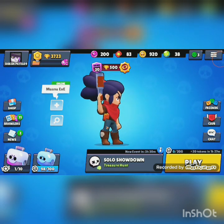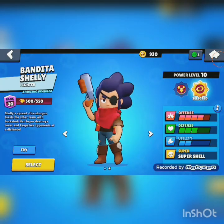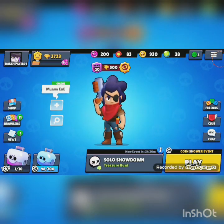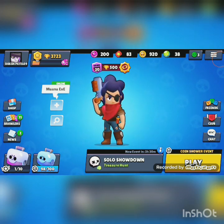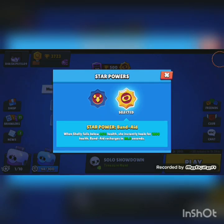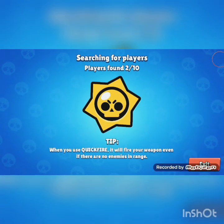In this video we just unlocked Shelly's new star power known as Bended, and pushed Shelly to power 10. We will show you the gameplay of Bended — you can see it recharges in 20 seconds and we gain 1800 health.